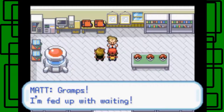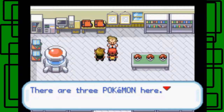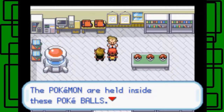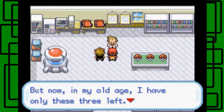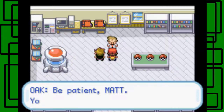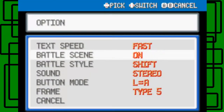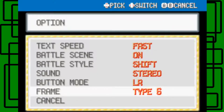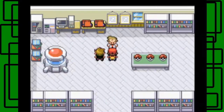It walks for you — there we go. 'Gramps, I'm fed up with waiting!' 'Matt, let me think — oh that's right, I told you to come. There are three Pokemon here. The Pokemon are held inside these Pokeballs. When I was young I was a serious Pokemon trainer, but now in my old age I only have these three left. You can have one — go and choose!' Before I forget, I'm going to adjust the options: text speed fast, battle style shift, sound stereo, and I'll change the frame to green since Bulbasaur is green.